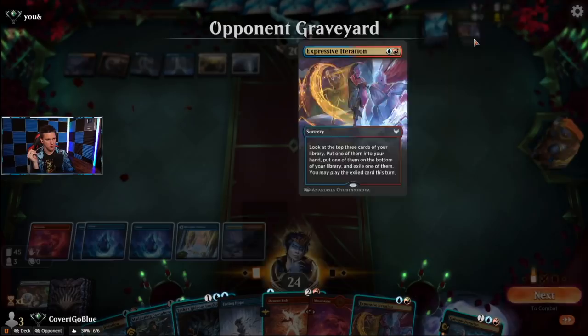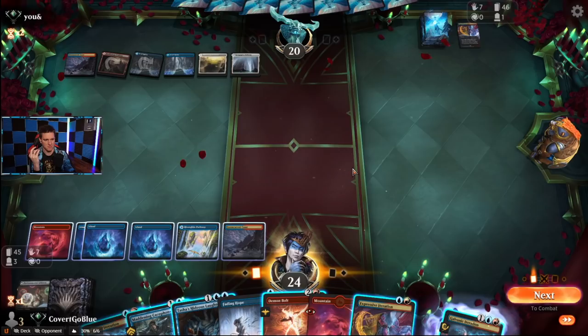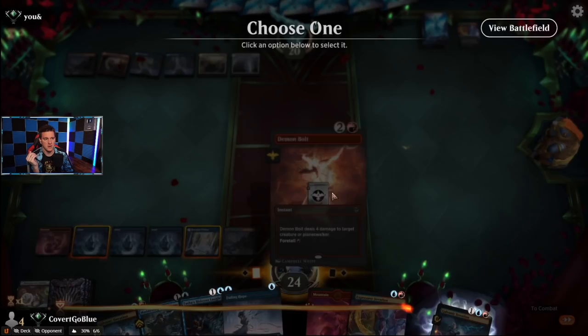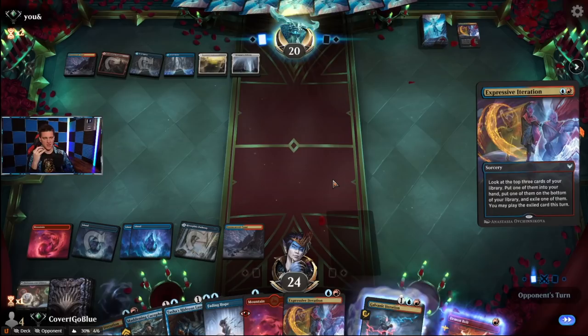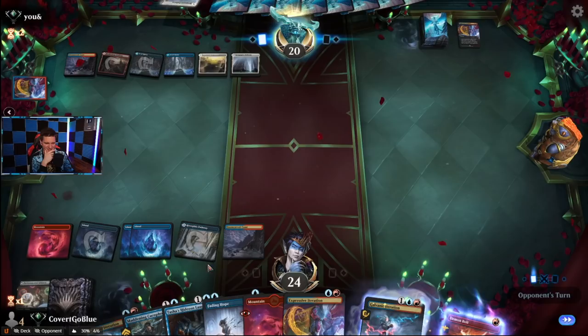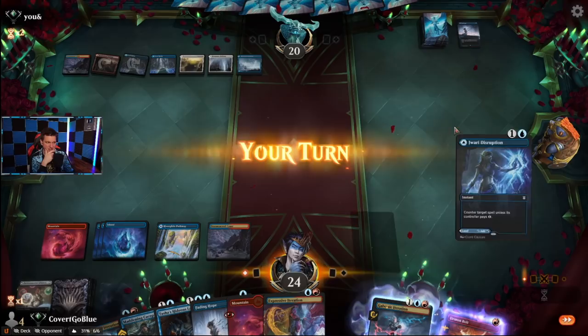If we try to kick the Laughter, it gets Divided. It could also get Jwari, but they've already played two. Do we let them have a Divide here, or do we just copy the Laughter? I think we just copy the Laughter — they'll bounce one, but then they'll lose some amount of their deck. We could wait for them to act; if they don't, they're in trouble. They're the one who has to somehow win. Plus, they're helping us — making their deck smaller every turn with all these card draw spells.